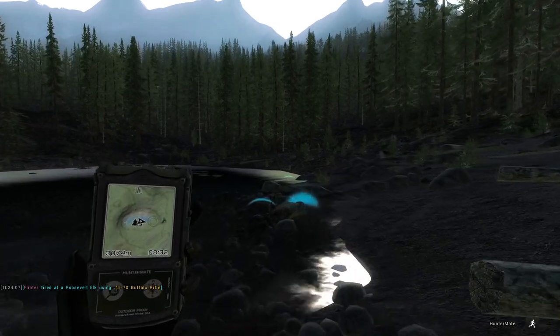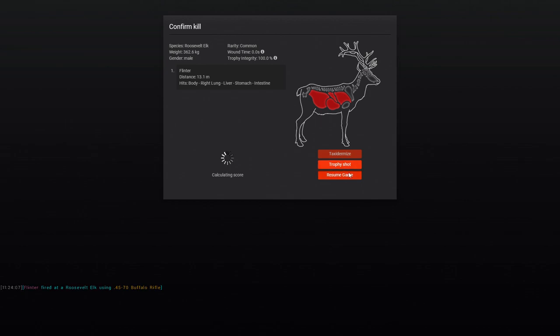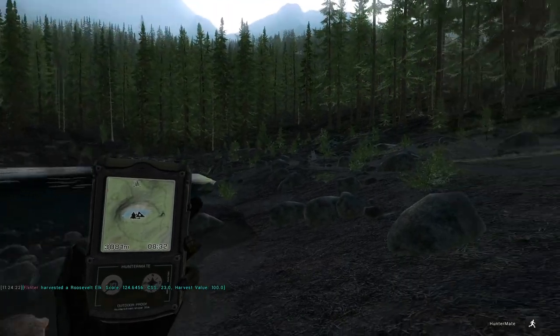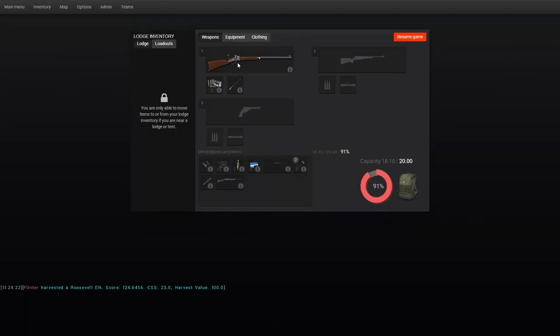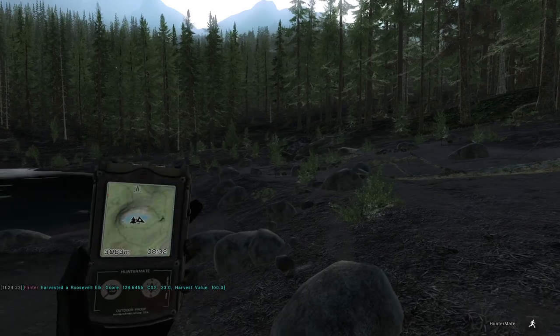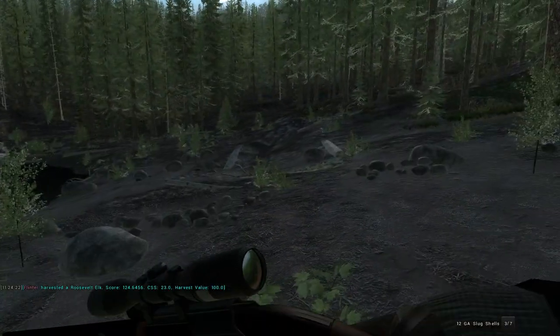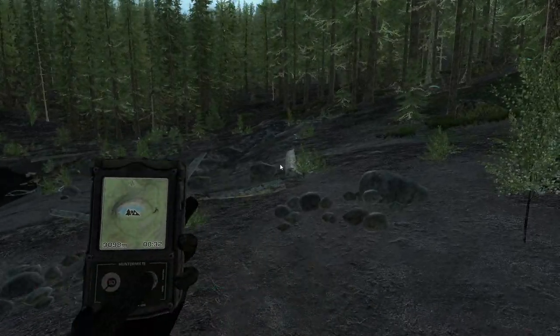We just actually fast traveled. I had an Elk Bugle, decided to go down, and I could see from a distance it was by itself — not very big. Fast travel, get a Bugle here. I thought we were all good. We'll get our loadout back set as it should be, in case we actually find an Elk that's going to help us out. But at least we got these — the 4570 Buffalo.